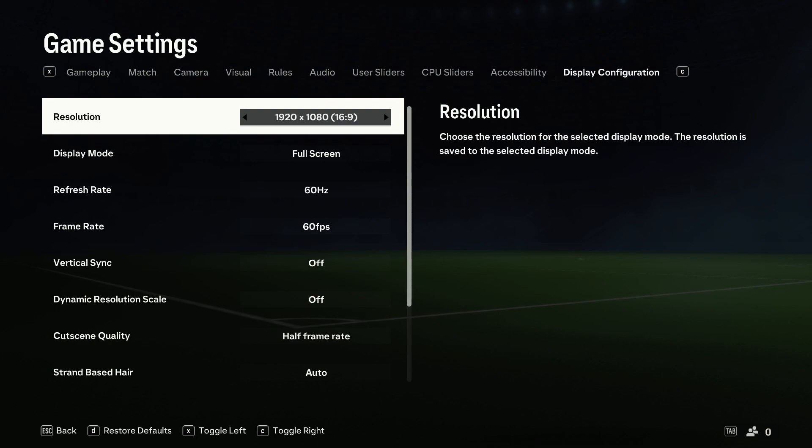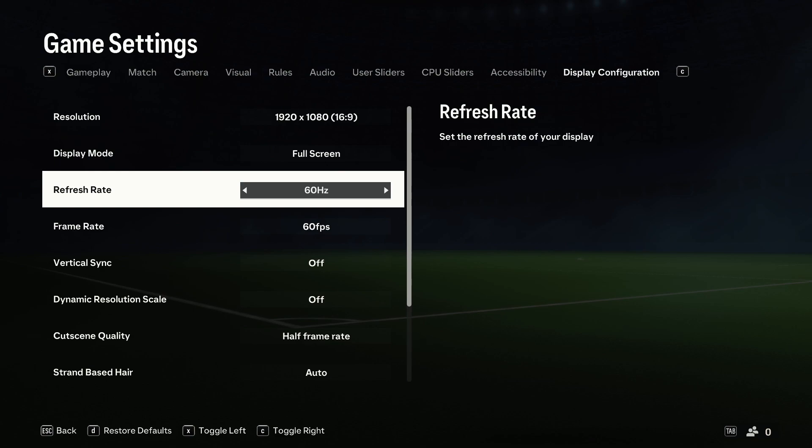Now we have to go for the last option on the right side for the display configuration, and as you can see right here we can find the refresh rate. I'm going to set it for example to 120 hertz.